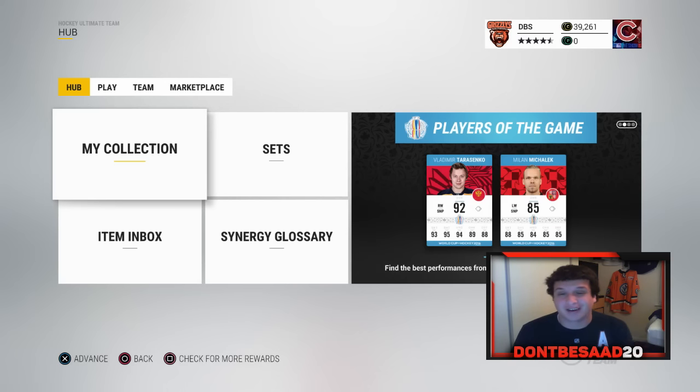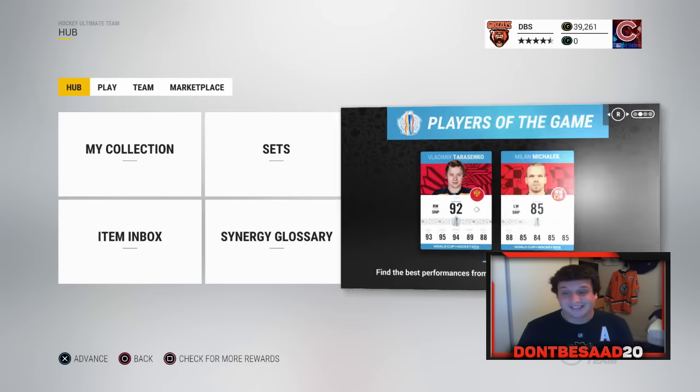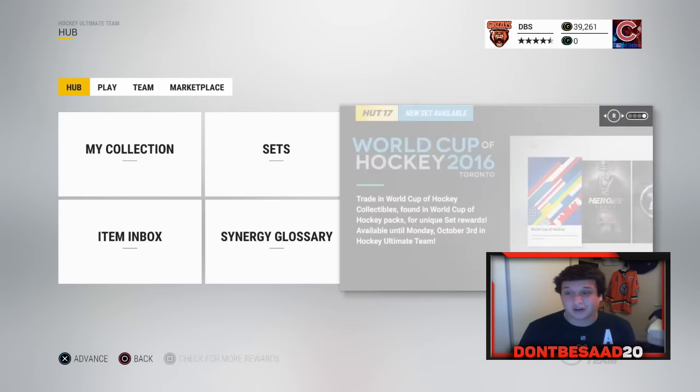As you guys can see, Vladimir Tarasenko, World Cup of Hockey Player of the Game, is out. Pretty insane looking card, and there's also the Team of the Week with Carey Price. Already pulled Carlson, don't really need him.